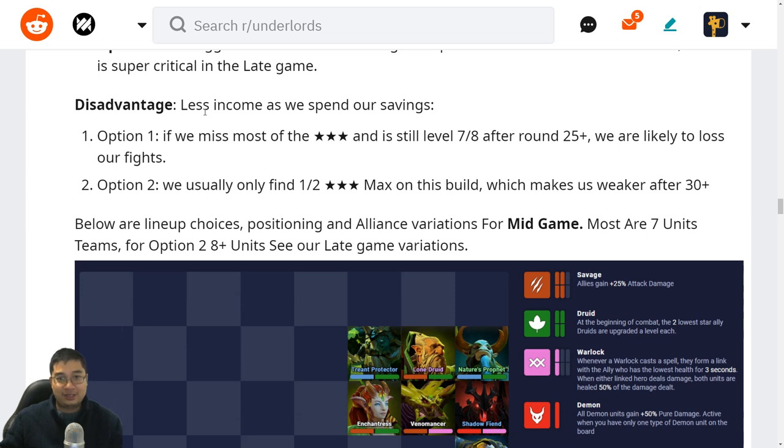The disadvantage is less income as we spend our savings after round 15. For option one, if we're rolling for three-stars and miss most of them while still at levels seven and eight at round 25, it's going to be hard because we lack alliances and three-stars to make it work. For option two, we usually only want one to two three-stars maximum on this build, which makes us a little weaker after round 30.